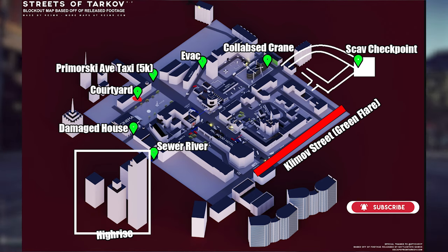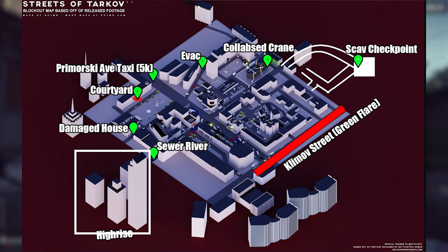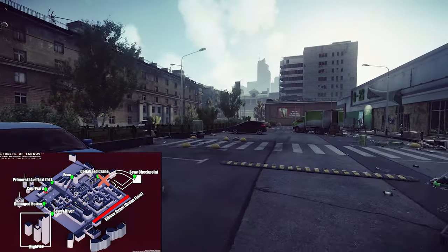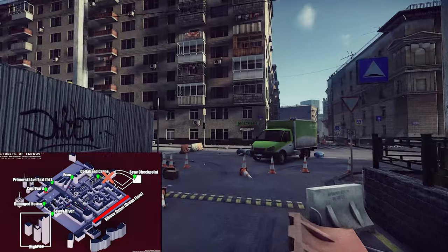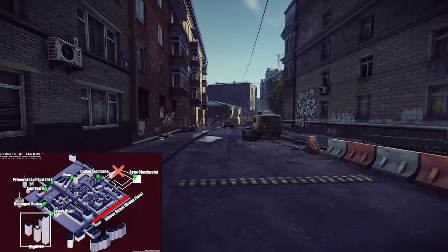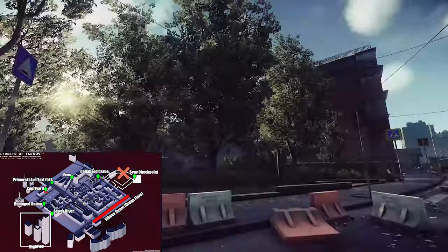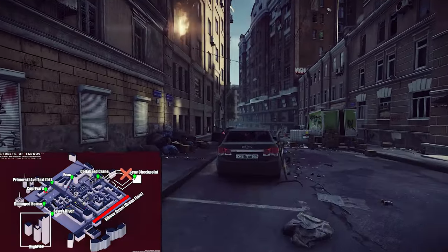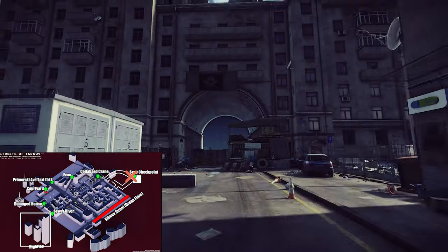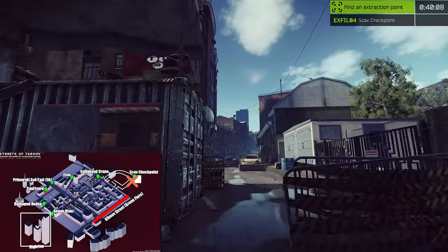The map is decent but not perfect. You have the Skev Checkpoint Exit and I will mark it on the map with white. I'm not a perfect artist but it will get the job done. I will start with this checkpoint and exit first, which is called the Skev Checkpoint. It is at the broken and collapsed crane. Also for better orientation, try to remember where the high rises — the huge buildings — are. They are always in the west and you can see them from almost everywhere. They are a very important landmark on the new map of Streets of Tarkov.